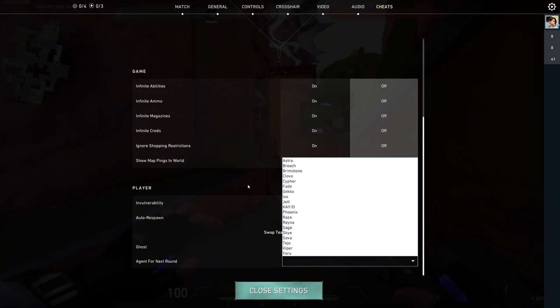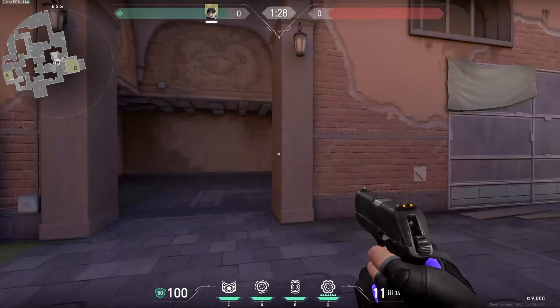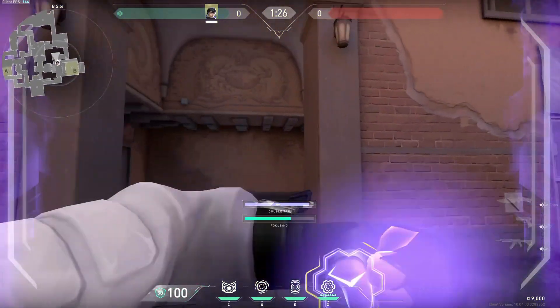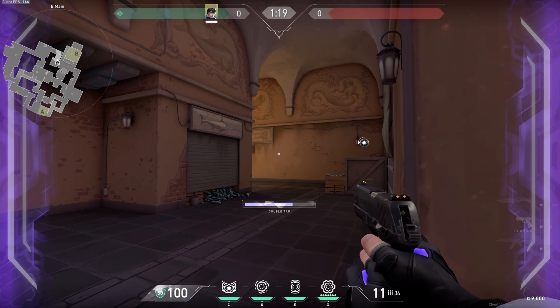You can also change the agent for the next round. Right now I'm going to show you infinite abilities and ammo. Once I turn this on, as you can see, I can spam abilities and I do not run out. That's basically how you turn on cheats in a custom game on Valorant.